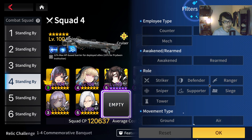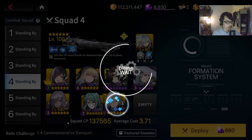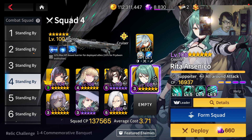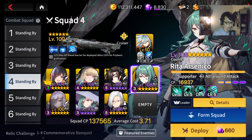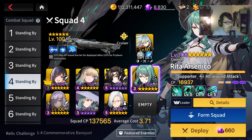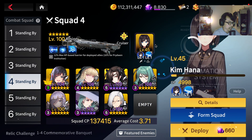One more character you can consider is Rita. A lot of people ask me, Guitar Rock, why don't you recommend players to pull for Rita? She's really strong, but she's not a must-have for this particular stage — or any particular stage. Never say that she is weak, but keep in mind that if you pull for her, you might miss out on other characters. You can also bring in Kim Hana, since Rita is a supporter. If you have Rita, you can bring in Kim Hana to try to activate the Ranger Supporter bonus.